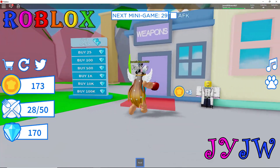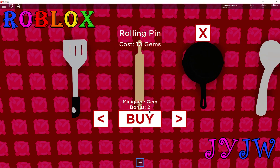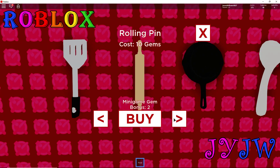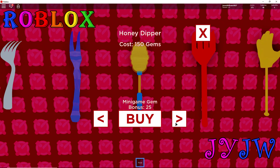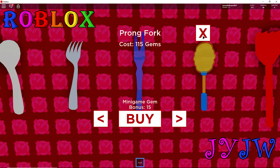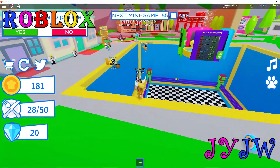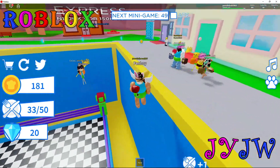I just found this weapons thing where you can get better items - get food faster or get more gems. I have 170 gems. I got the honey thing! My brother got the best one. Look at mine - it's the best one. Now we can eat way faster, which is really nice.